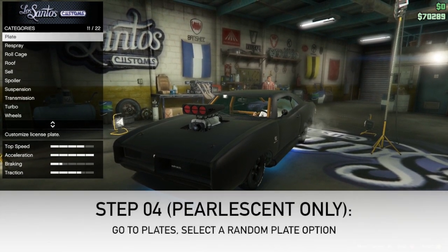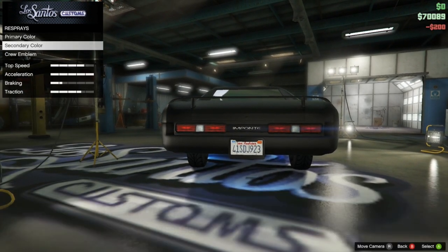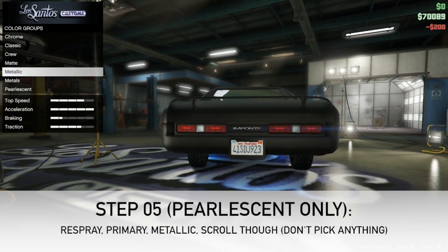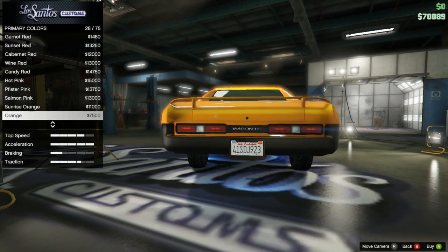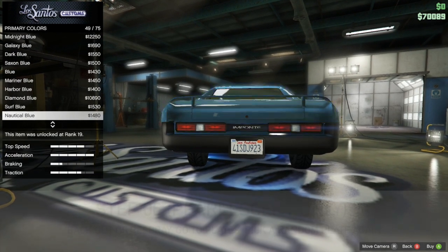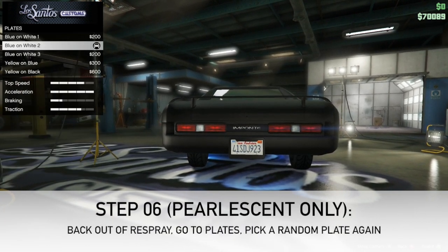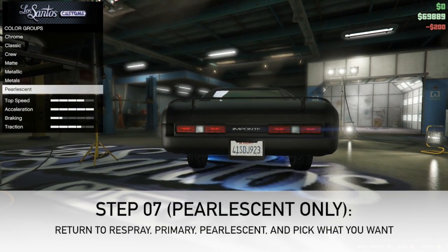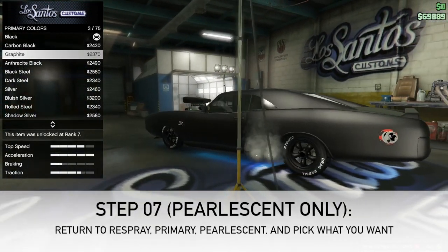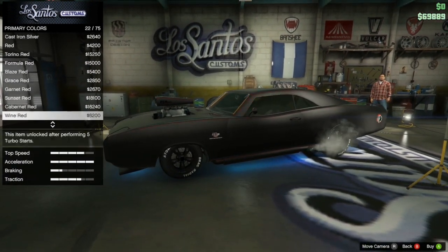Back out of the respray and go to plates, put on a random plate, then go back into respray, go to primary color, go into metallic, and scroll through for a few seconds — don't click on anything in there. Then back out, go back to plates, switch your plate again, then go to respray, primary color, and pearlescent — and as you can see you can now start adding pearlescent coatings to the car.